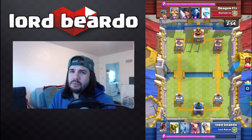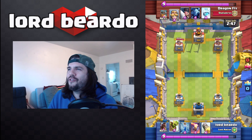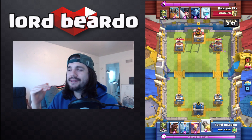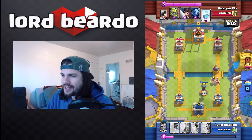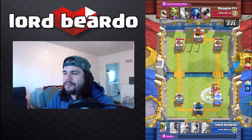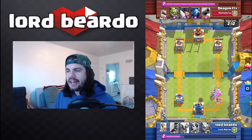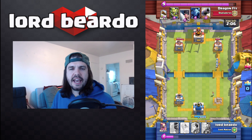Here we go against the dragon fly deck, and this is one of those times where you do stupid stuff. I try to time a rocket early - oh man, look how bad this is. He immediately plays his electric wizard, I put down my inferno tower, he freezes everything up and zaps it. I tried to get the zap off just to freeze those troops up for a second - but that's a fast tower down right there.